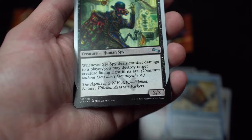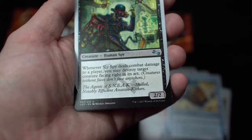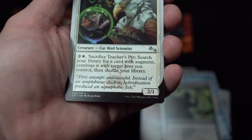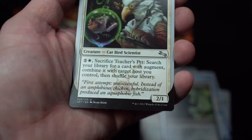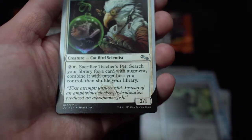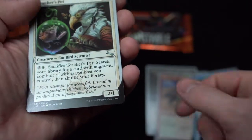The Ancients of Sneak — skilled, noble, efficient assassin. Two-two-four. Teacher's Pet — cat bird scientist. To sacrifice Teacher's Pet, search your library for a card with augment and combine it with target host. Then shuffle your library. So host cards are these things here — okay, I understand something now.